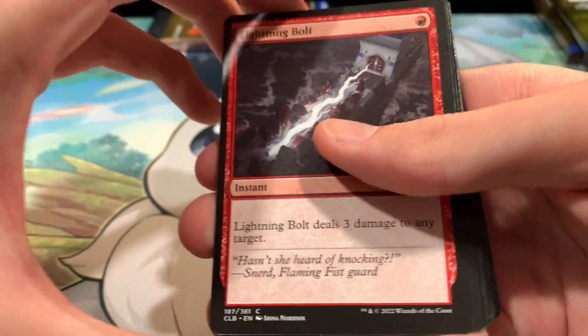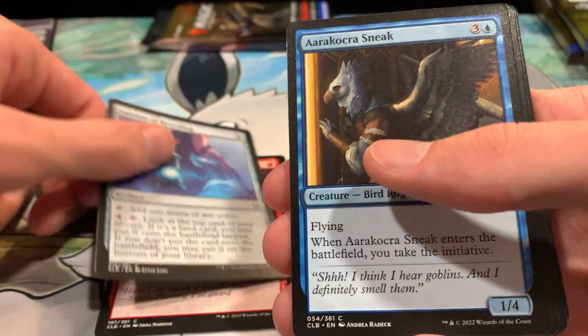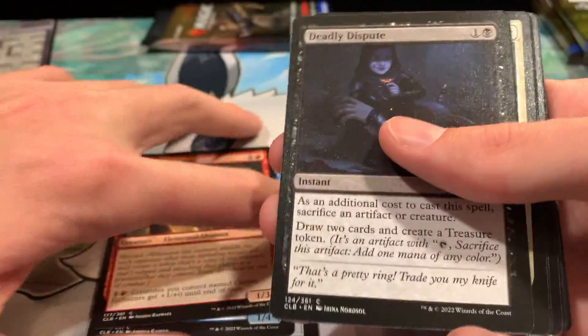We got a Lightning Bolt — classic. Lantern of Revealing, Aarakakura, Sneak Genasi Enforcers, Deadly Disputes — a great common.